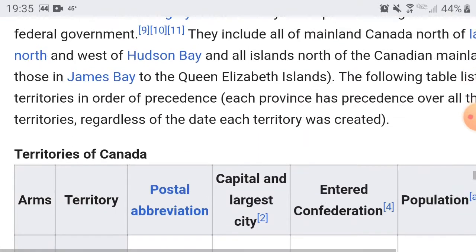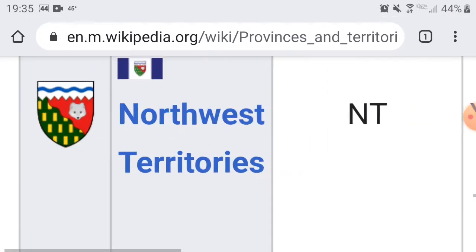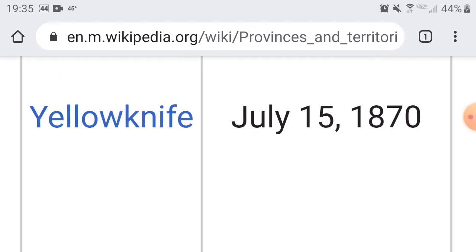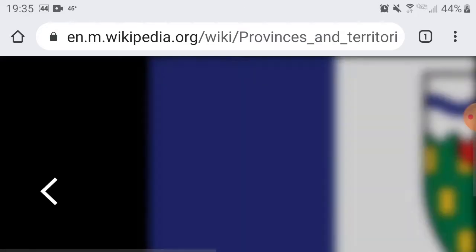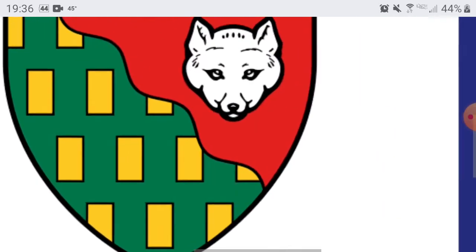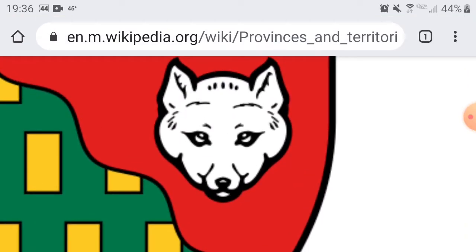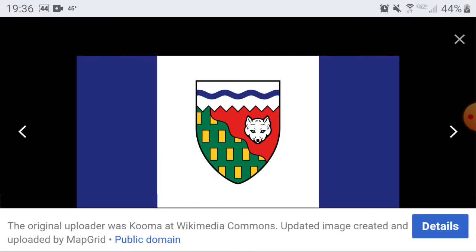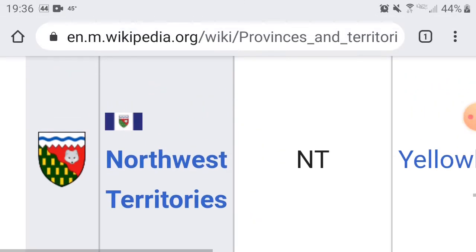We also have our three territories. First we have the Northwest Territories — yes, it's a very creative name, and it's in the northwest part of Canada. The capital is Yellowknife. Here is their flag — for a second I thought that was the White Castle logo, I'm not even kidding. I like the white and blue though. I'm not sure if that's a wolf on the seal, but I like it. You guys get a 6.